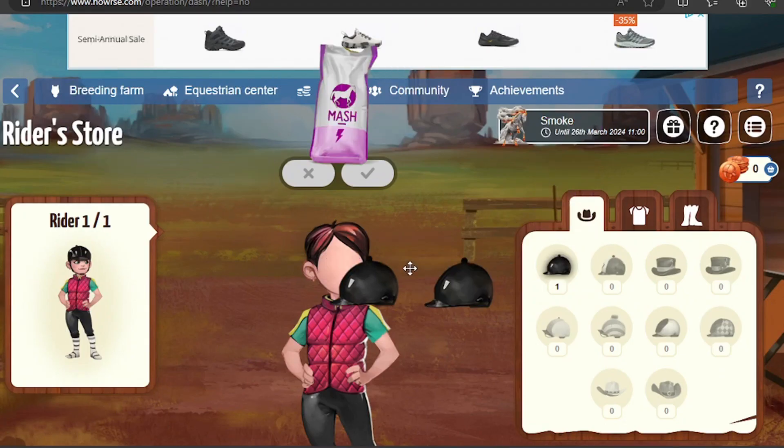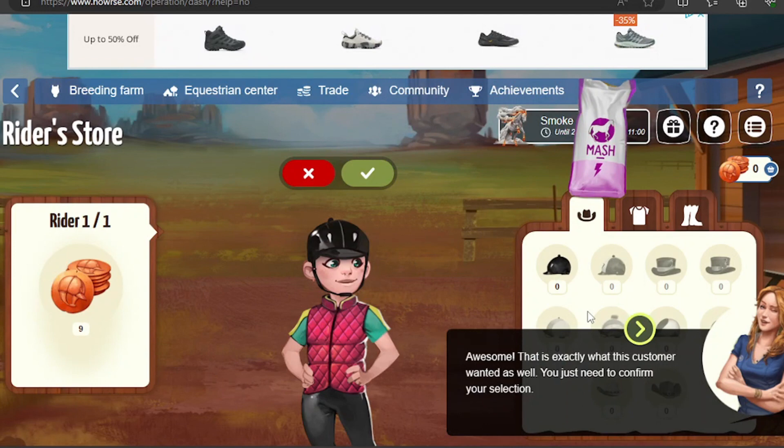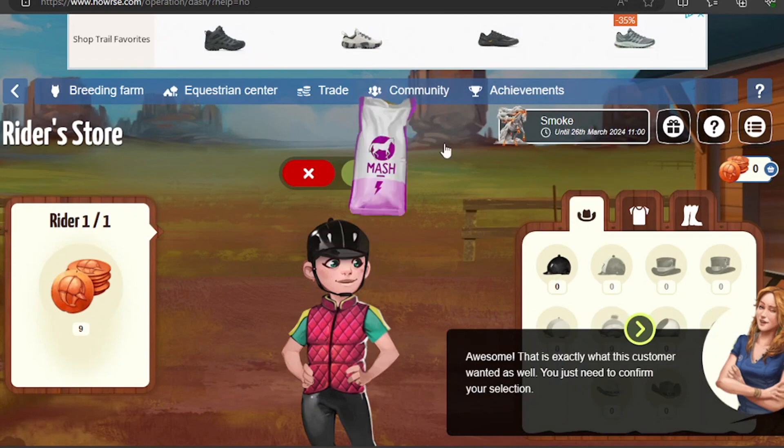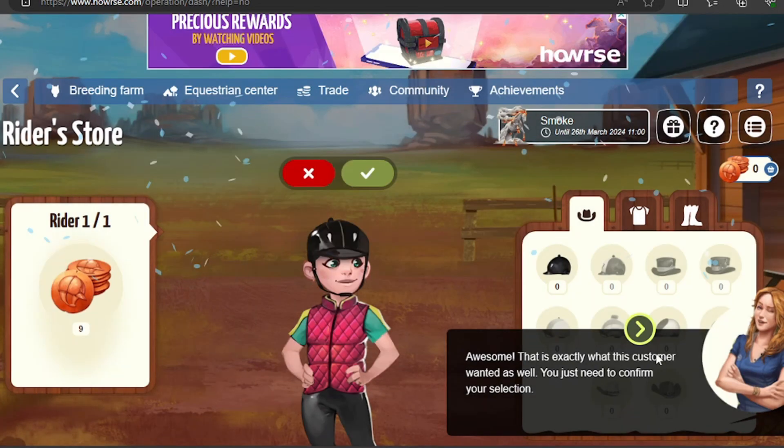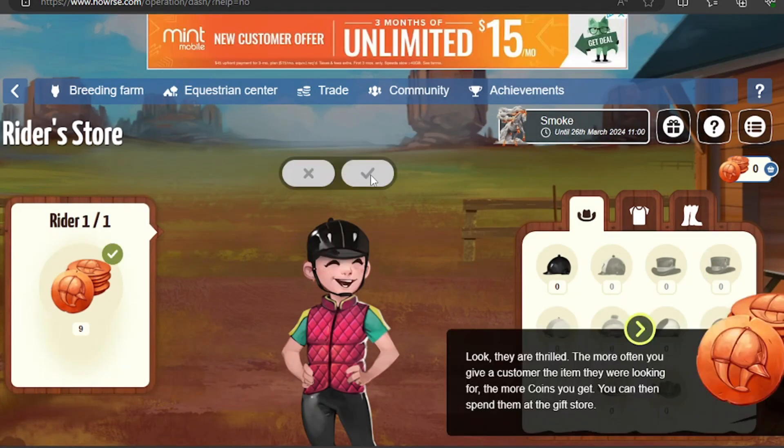It's going to show you to drag items, and then you click the green checkmark to confirm. They're thrilled — awesome. So now we're just going to go finish up this tutorial.